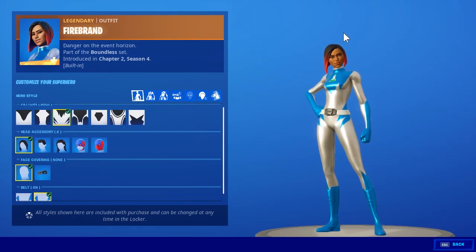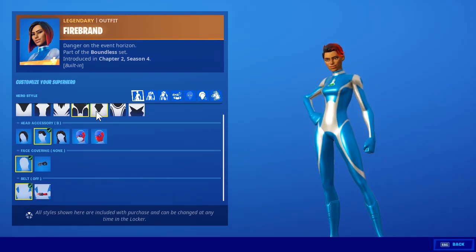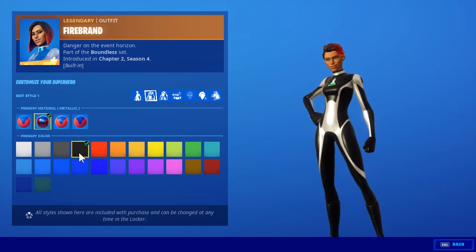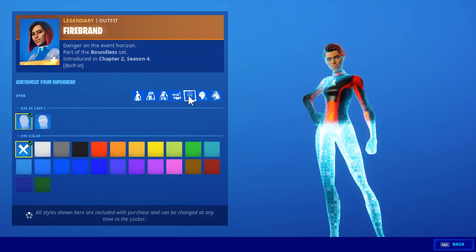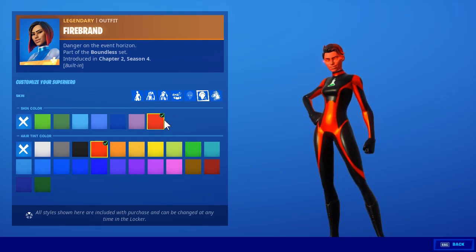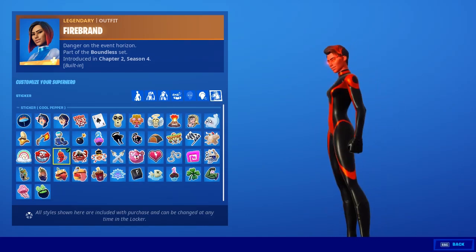For the second style we go with the Firebrand and we build the devil. Therefore we pick the fourth pattern, the second hairstyle, no belt. Here we go with the second material with the color black, and here with red also second material. With the eyes we pick red. Face color we also pick red. And here we pick the red icon — so that's the second style.